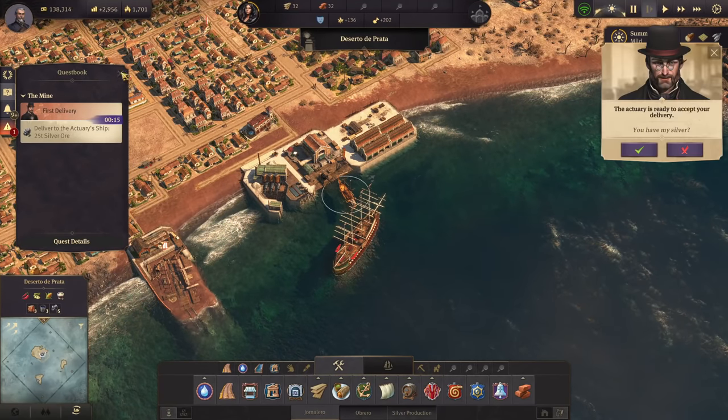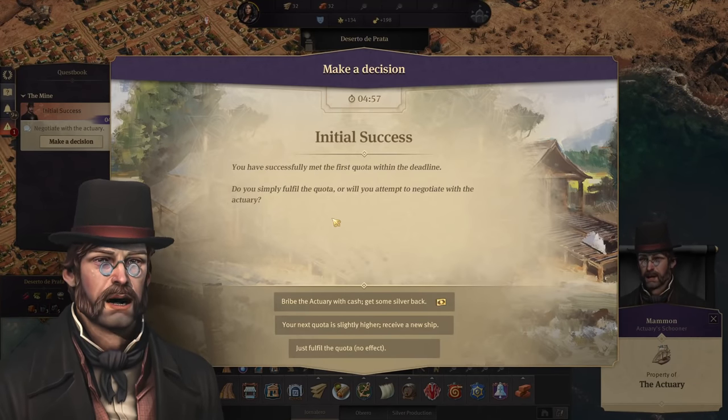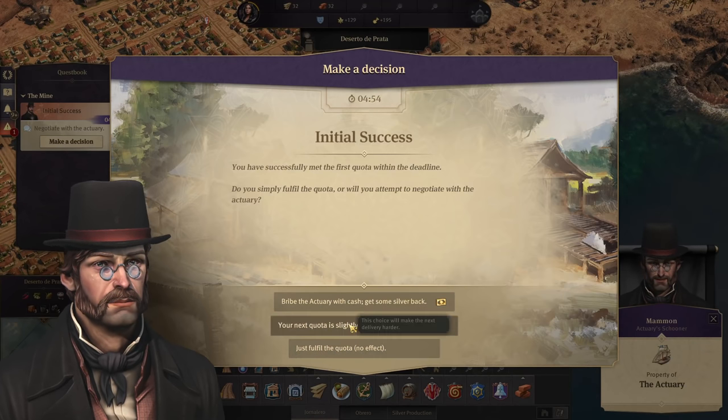Let's actually turn it in and finish our first delivery. There you go — we have successfully met the first quota within the deadline. Do you simply fulfill the quota or will you attempt to negotiate with the actuary? We'll just fulfill it for now — the bribe is 50k again and we already had this option before.